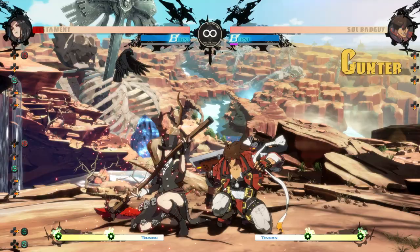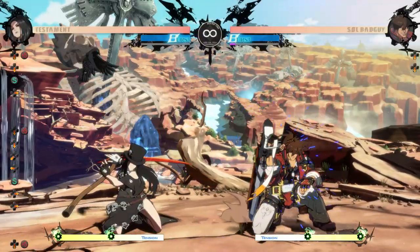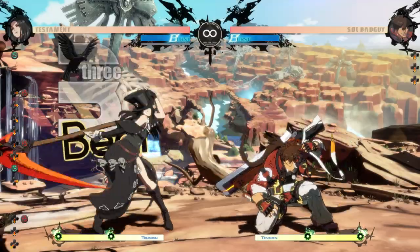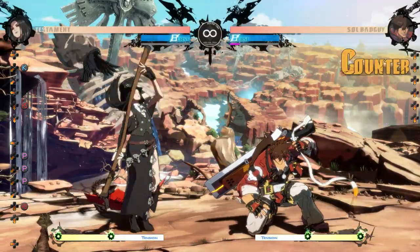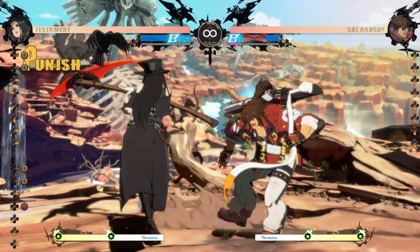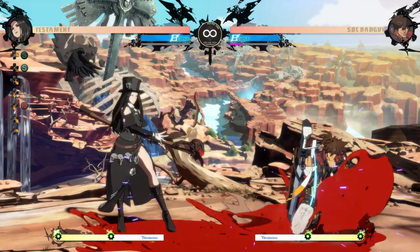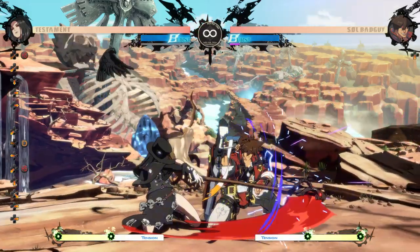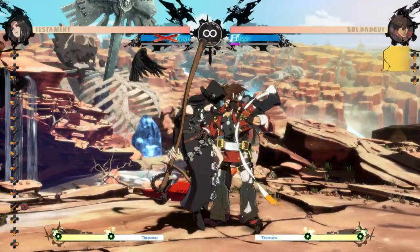Testament's 2h is very slow leaving you vulnerable when using it from other normals, but it vacuums them in and is minus 2. So if you are spaced it is worth trying, especially if they are more defensive. It being minus 2 makes it a stagger point — even though you are minus, if you pull them into throw range you can beat out their button mashes, and you have multiple cancel options to either true string or frame trap to stay safe. Though if you pull them into throw range you can also be throw punished, so keep that in mind when enforcing frame traps.